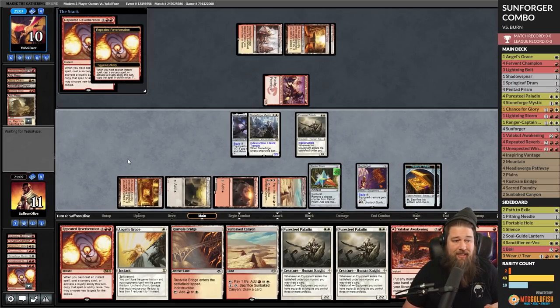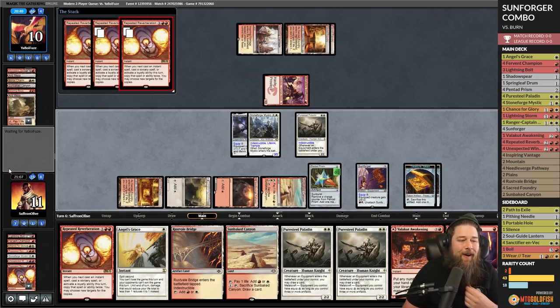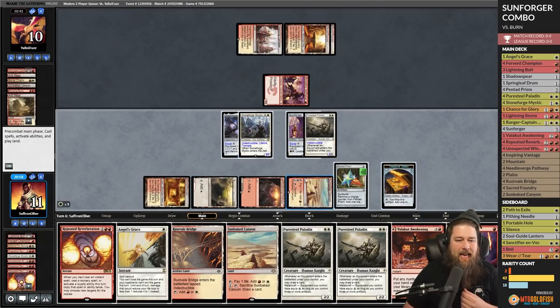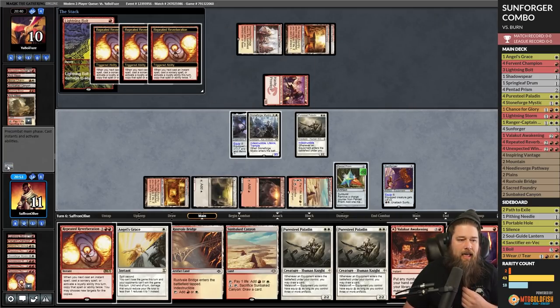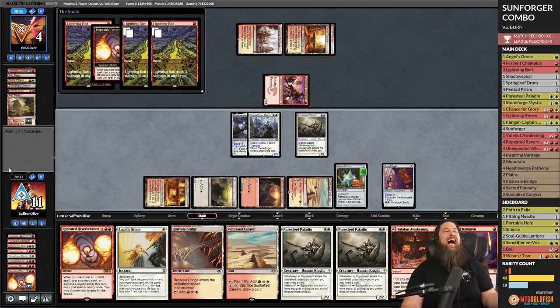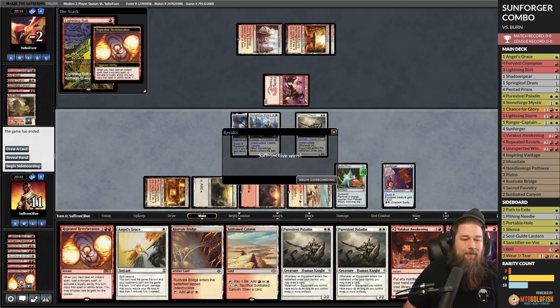Last Repeated Reverberation — cast it, get copies, and then the Lightning Bolt, which should be 21 damage to our opponent's face. Oh my goodness, maybe this actually works! Through a tricky matchup too, with our opponent having so much instant-speed removal — we found the true home for Sunforger! Our next spell gets copied a roughly infinite number of times, and we Sunforger equip, remove it, get the greatest Lightning Bolt of all. Three bolts, five bolts — we don't even need them all!